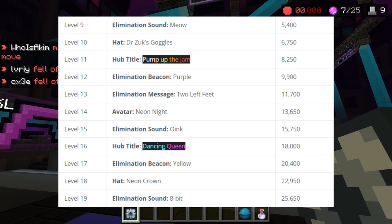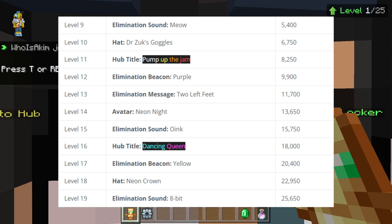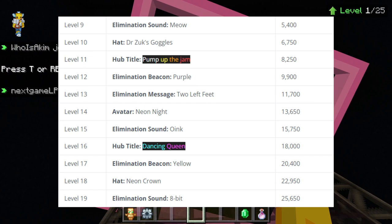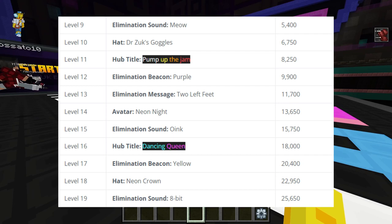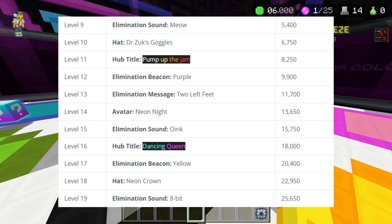Level eleven you get a 'Pump Up the Jam' hop title. Level twelve you get an elimination beacon which is purple. Level thirteen you get an elimination message called 'Two Left Feet.' Level fourteen you get an avatar called 'Neon Light.' Level fifteen you get an 'Oink' elimination sound.